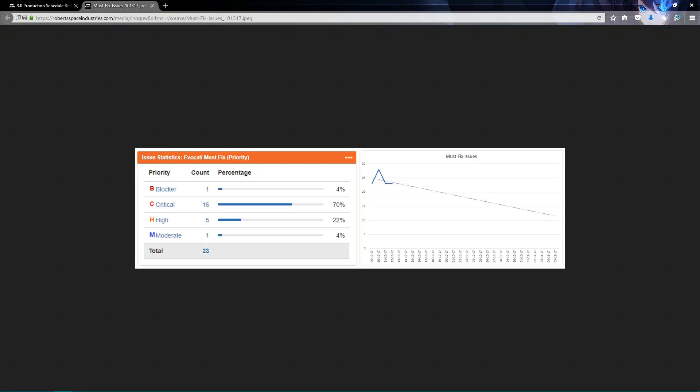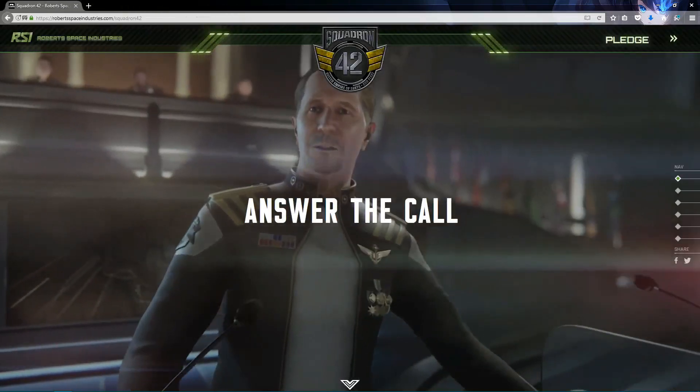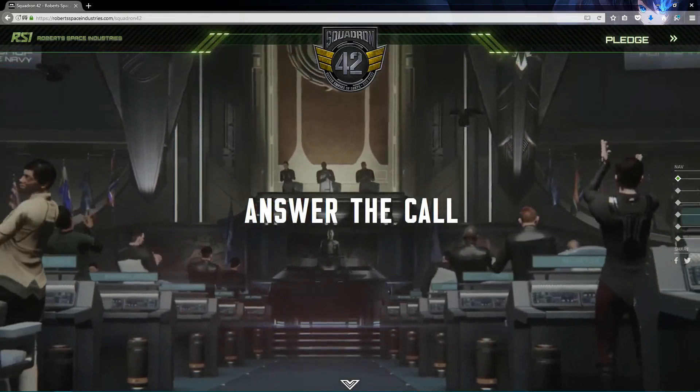Bugs that the Evocati testers help discover, and we have an influx of new bugs almost daily thanks to the Evocati — something that is speeding up the whole process and getting us closer to the Alpha 3.0 update.